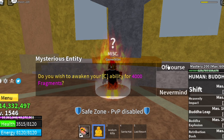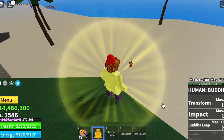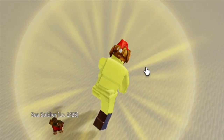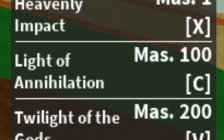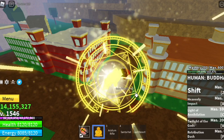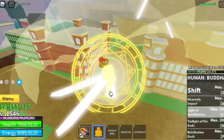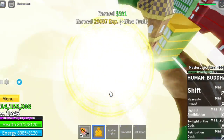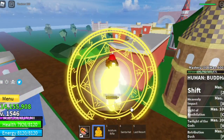Next up, our fourth skill — the C skill. For 4,000 fragments, we will be upgrading the Buddha Leap. This is the previous Buddha Leap. When you awaken it, it will be called the Light of Annihilation. You can charge it like this and then release the button. The damage is quite good, and this is AoE, so good for grinding maybe. Any thoughts? Comment in the comment section.